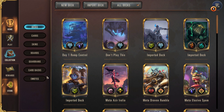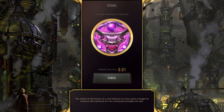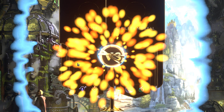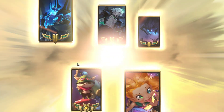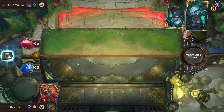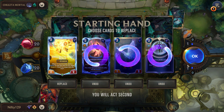Hi, this is EternalKing bringing you another LOR video today. Continuing on with our tutorial series, we're gonna be playing some games with meta elusive spam. So let's see how it goes and jump right into it. This entire deck is basically a ping check — you're not gonna want to be taking blocks on the opponent. You're just gonna want to be pushing damage and hoping that they don't have the proper pings or answers to deal with anything that you play.